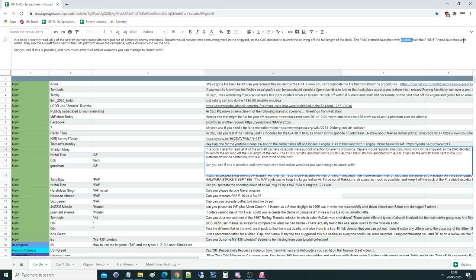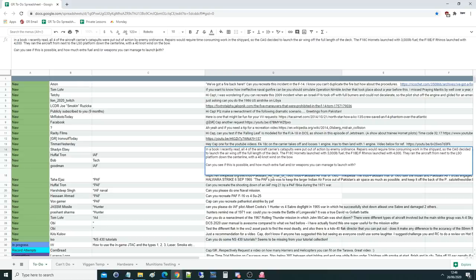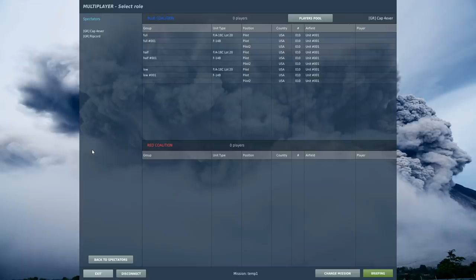The Rhinos launched with four thousand pounds — same thing. They ran the aircraft from next to the LSO platform down the centerline, with a 40-knot wind on the bow. So the question is: can you see if this is possible and how much extra fuel or weapons you can manage to launch with? This is literally the perfect video for Grim Reapers to test.